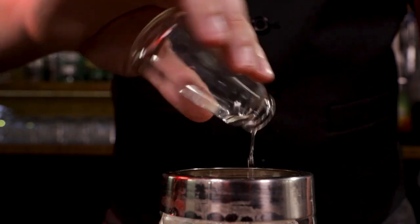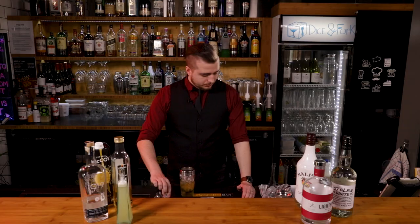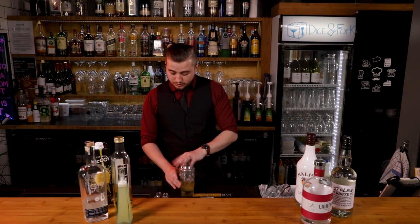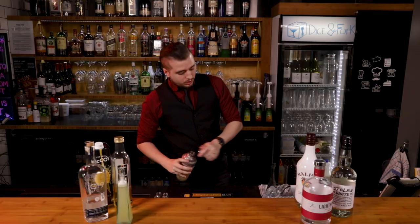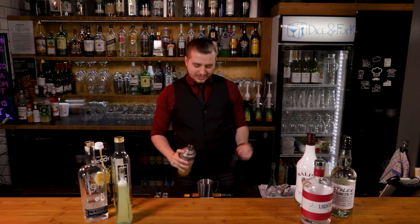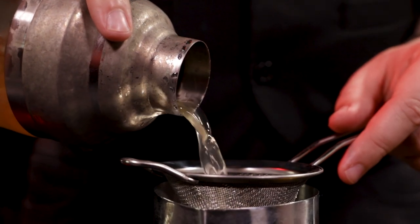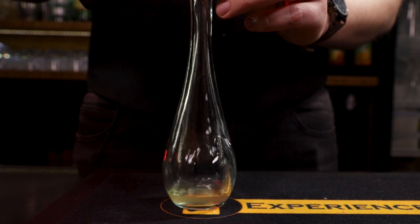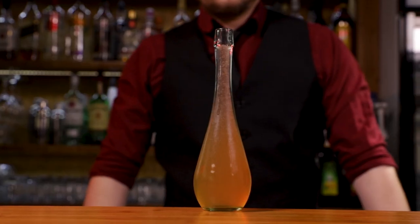And half an ounce of simple syrup. If you don't know how to make simple syrup, it's dead easy — just check it in the description below, I'll leave a little recipe. And half an ounce of lemon juice. Give it a shake. I've picked a vessel with a very narrow neck again, so we're going to be straining it into our handy little jug first. Potion of Gaseous Form.